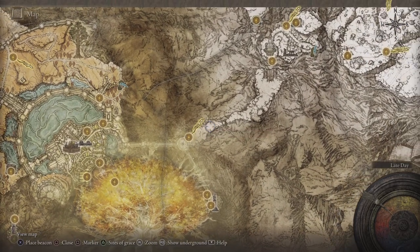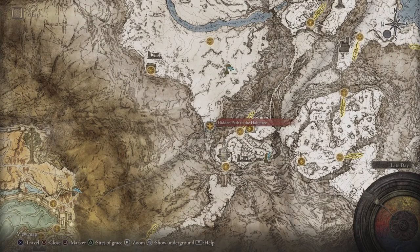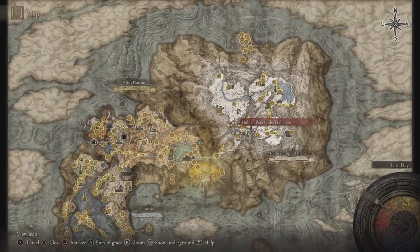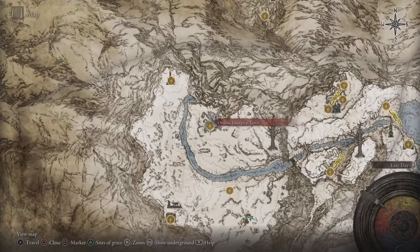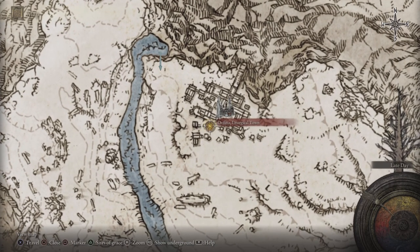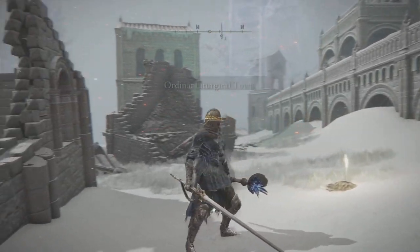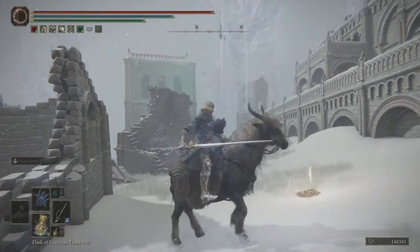Then you need to make your way through the capital city until you get to the Grand Lift of Rold. You should see something pop up right there — a full step-by-step guide in order to get the two secret medallions to get through the consecrated snowfield. And then finally, you're going to make your way to the Ordnance Lethurgical Town. From here, we're going to go up to the same landmark location that I showed you right here on the map.